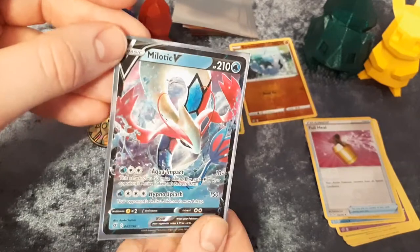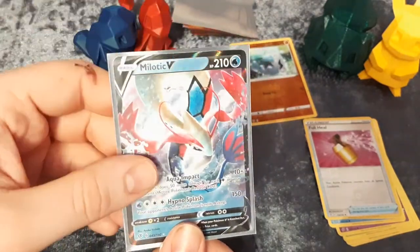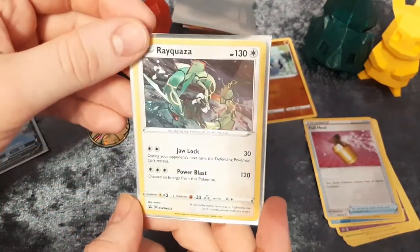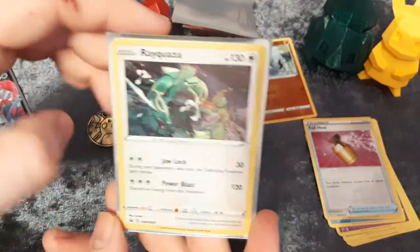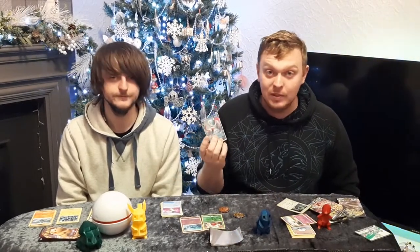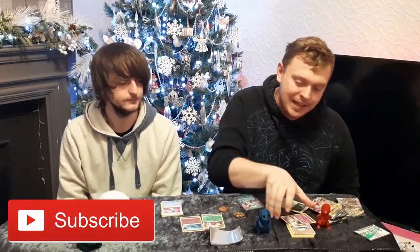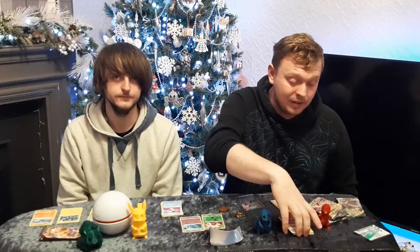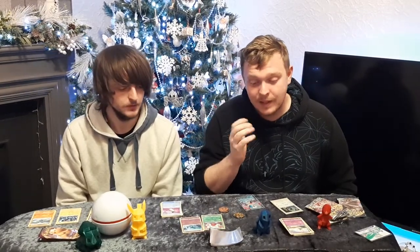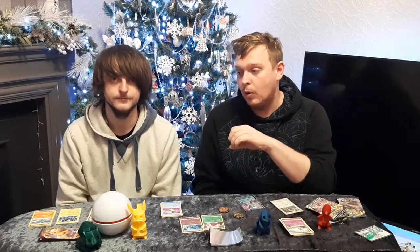Today's best pull has been the Milotic V from Rebels Clash — it's a card we need for the set, so we're happy with that. It looks lovely. The promo card we got was also very nice. We didn't get the best pulls overall apart from the Milotic V. We've opened quite a few packs now for Rebels Clash and Burning Shadows, so we're going to start hitting a lot more packs. Thank you for watching — please subscribe, and comment below with ideas or shoutout requests.